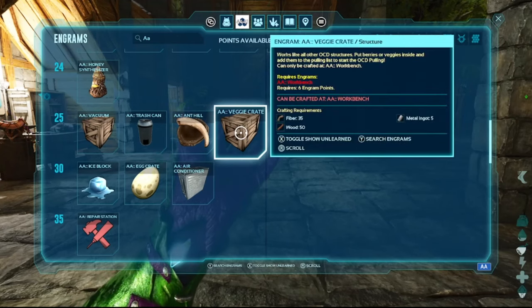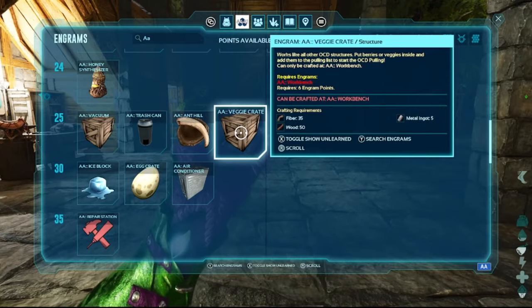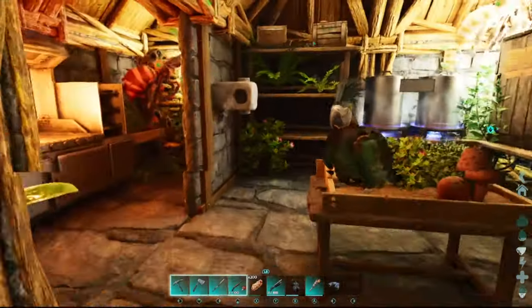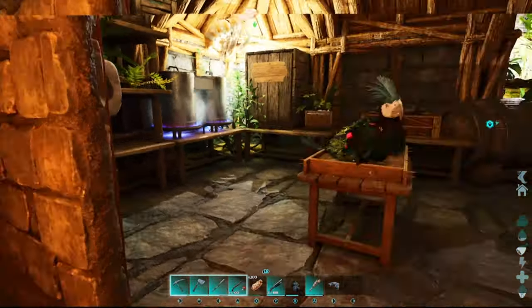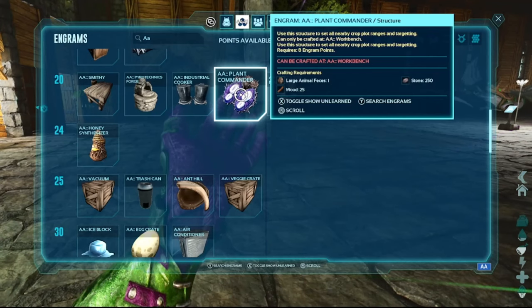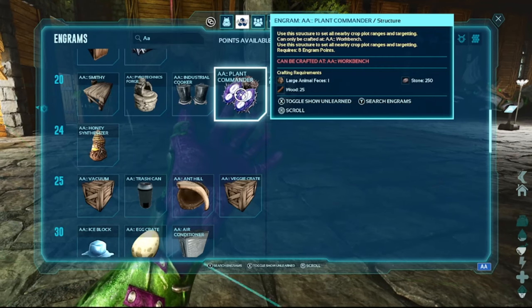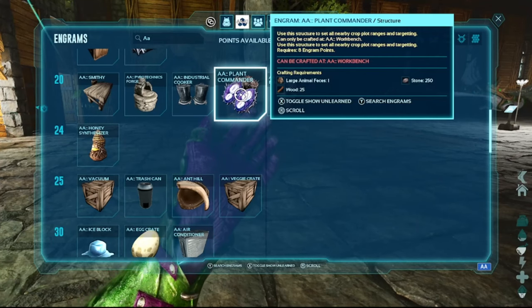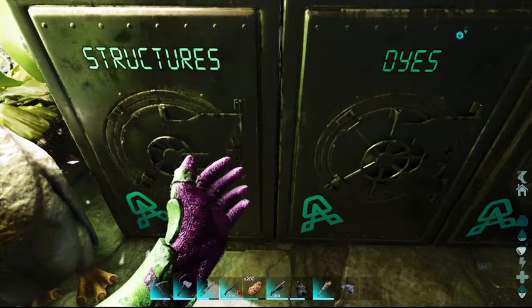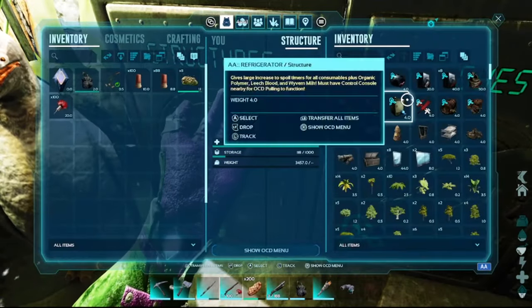The veggie crate lets you put berries and veggies inside, add them to the pulling list, and start pulling into it. I prefer my veggies going into the fridge — it's simpler. There's also a plant commander which we haven't used yet, but it lets you set all nearby crop plot ranges and targeting, which will probably be handy at some point.